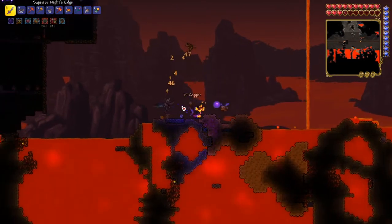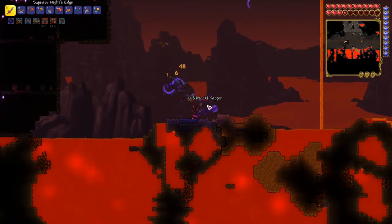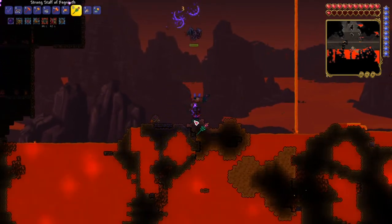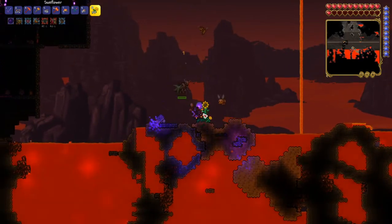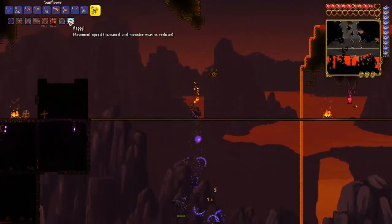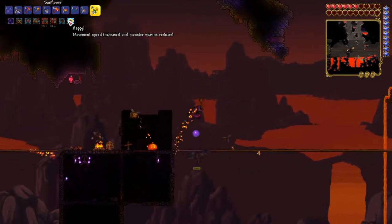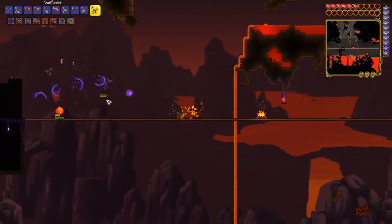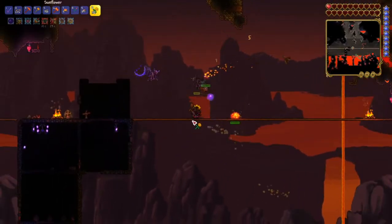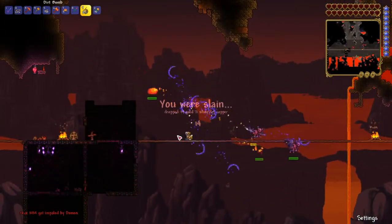Once you get the dirt covering the lava, you can use the Staff of Regrowth to make grass grow on it. Then you put your Sunflower, and what that does is give you a happy boost — it increases movement speed and reduces monster spawns, so you won't have to deal with as many enemies, which is really annoying when you're in the Underworld.